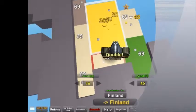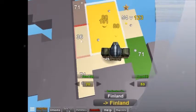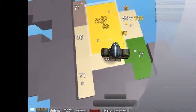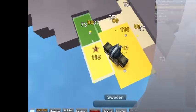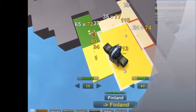All you have to do is first click on your territory, then click on the land you want to attack — that will be red. Then you press the E button on your keyboard, and you can double your army to invade.